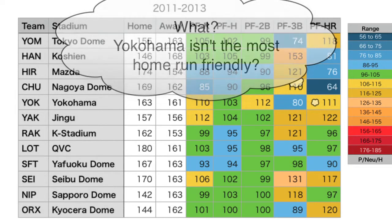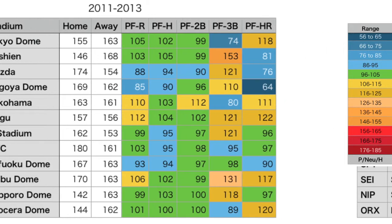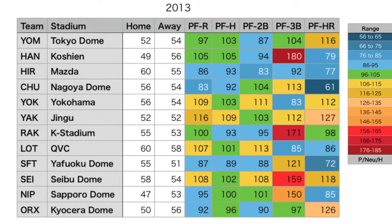With the effect of the new ball introduced this year, I wanted to see exactly what influence 2013 had on these numbers. Running the data for 2013 alone, what really stands out is that Koshien becomes an extreme triples park — it was the highest triple park in the 2011-2013 range, but it just blows everything away in 2013 by itself. K-Stadium Kobe and Seibu Dome also come up in a darker red for triples, which is kind of interesting.